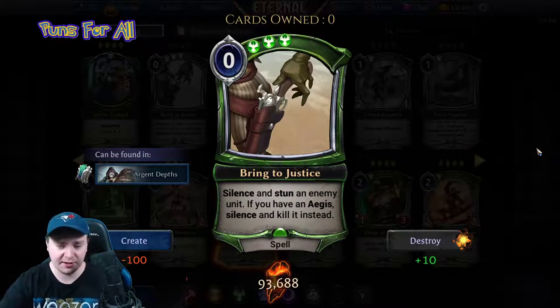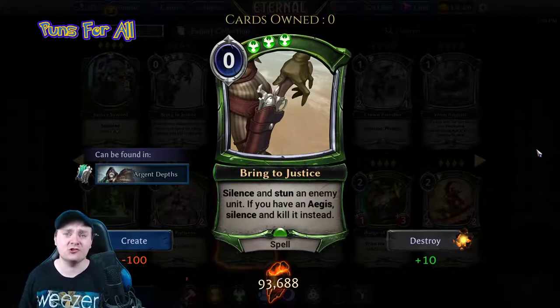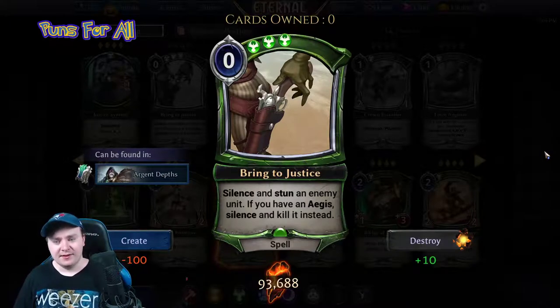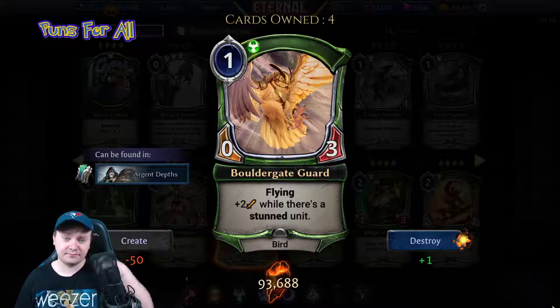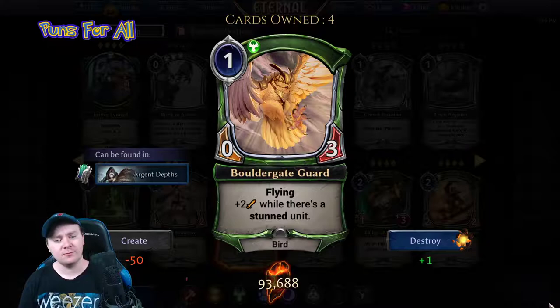100% sees play. This is kind of amazing. Even if you don't have face aegis, the zero power silence with the stun is still incredibly powerful. Yeah, this is a slam dunk all-star, and kind of a mistake honestly. Next up, Boulder Gate Guard is a one power, zero-three bird with flying.